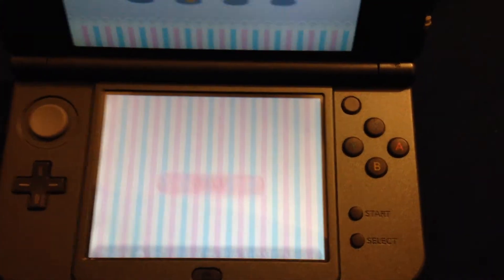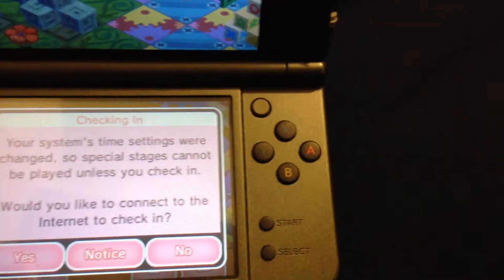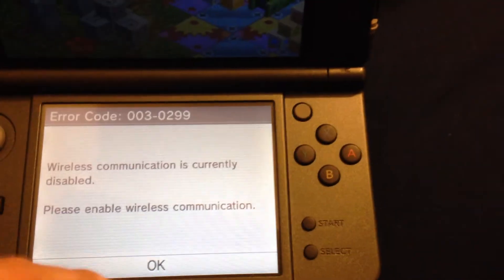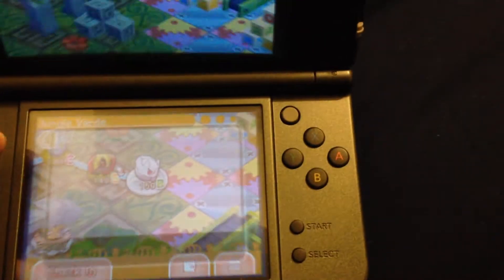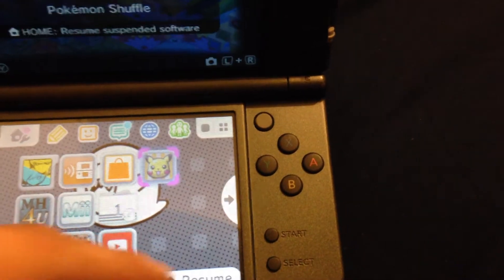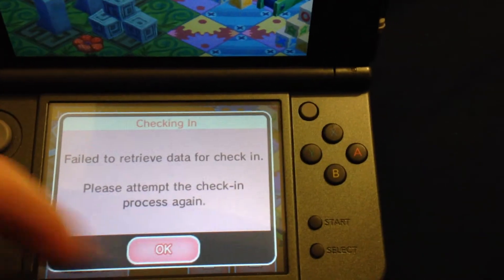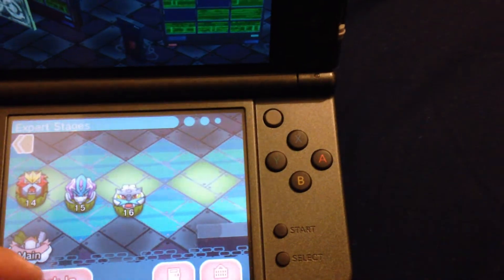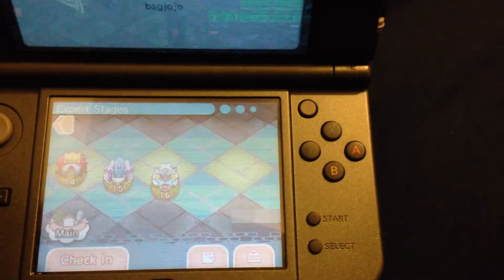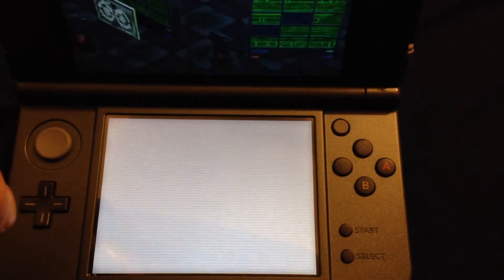All you have to do is click Start, then hit Check In, and hit Yes. I actually don't have my internet on, so it's not going to let me — let's turn that on real quick. This works for both the new 3DS as well as the regular 3DS, and this will fix the problem of you not being able to have special dungeons.